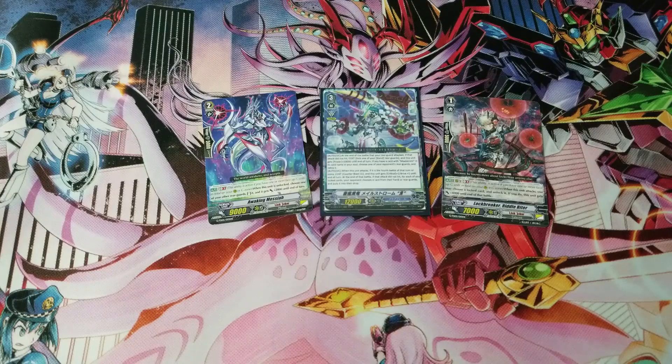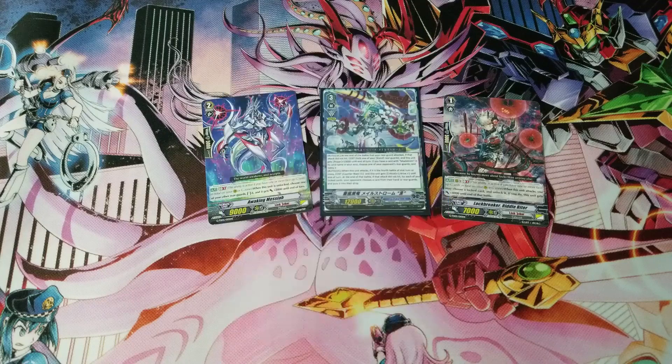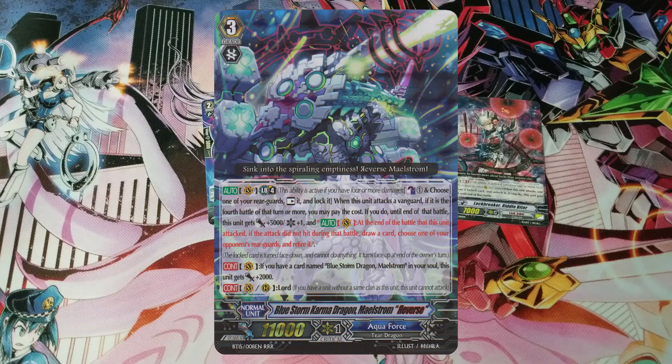You're probably asking how this is even possible — Maelstrom Reverse is supposed to be Aqua Force, yet you're using Link Joker cards. A deck with Glendios actually requires reverse units to function, and reverse units are from different clans, so you can splash those reverse units into a Link Joker deck built around Glendios. In the fighter's rules, those reverse units are considered Link Joker units, so you can even ride those grade threes. The biggest difference from before is that the original reverse units usually had Lord in their skill.